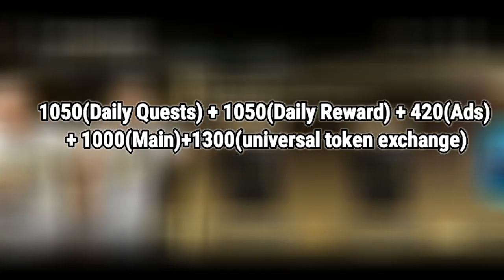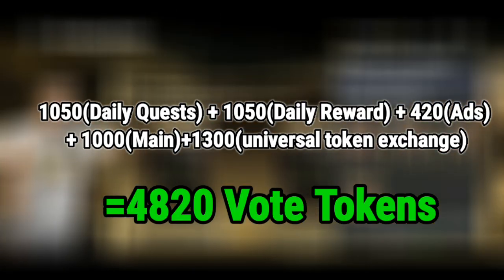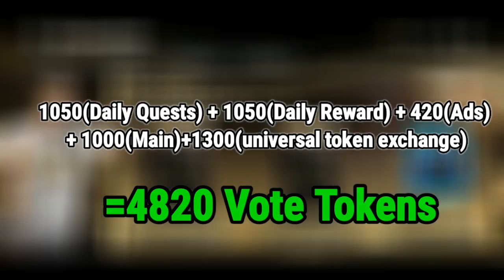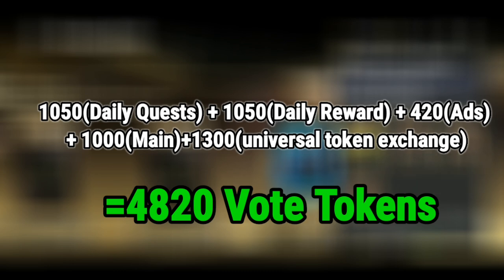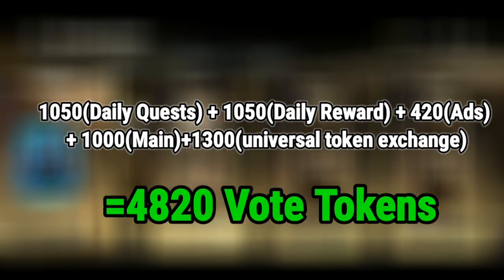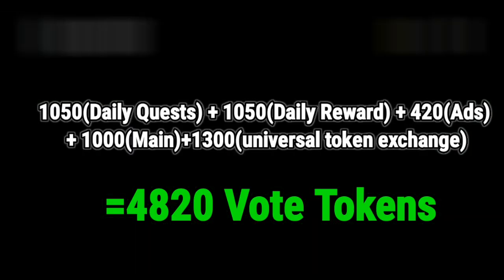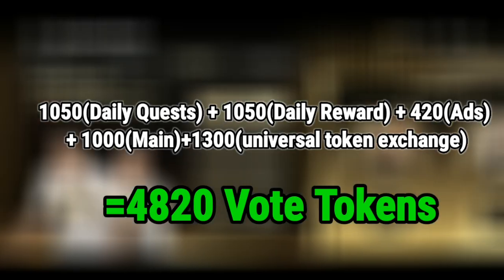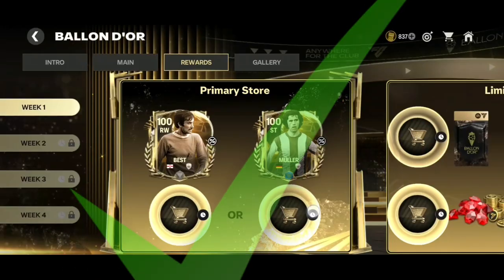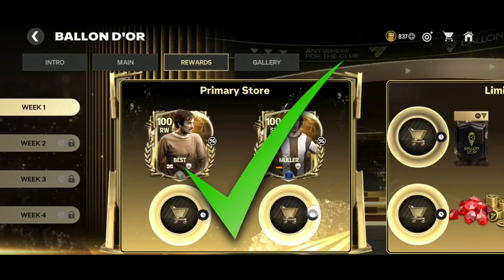Let's start the calculation: 1050 from the daily quests, plus 1050 from the daily reward, plus 420 from ads if you do it three times, plus 1000 from the main chapter where your Puskas or proof card is obtained, plus 1300 tokens from the universal token exchange. The total is 4820 Ballon d'Or tokens a week — that's enough to get the weekly tokens and complete the primary milestone store. That's awesome!